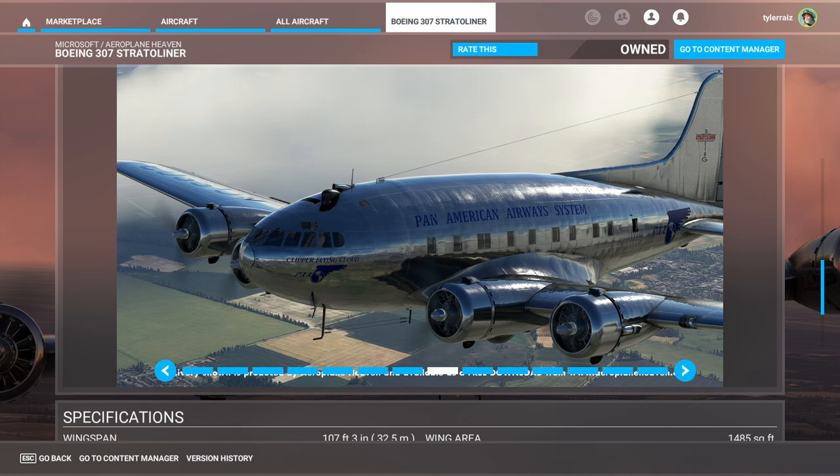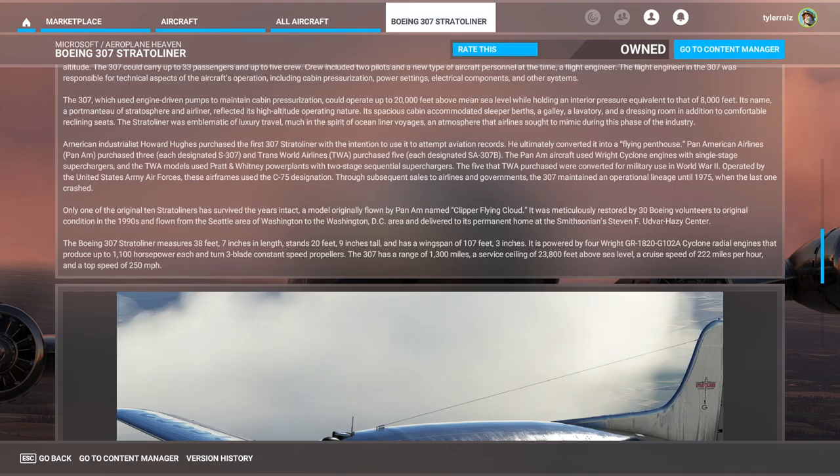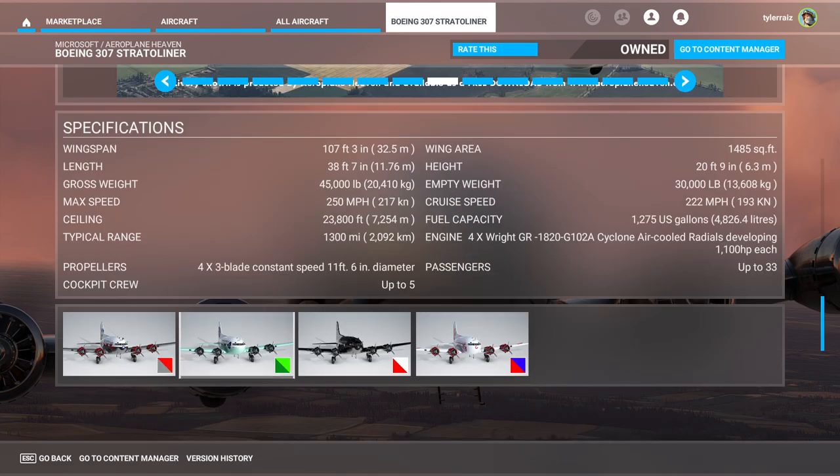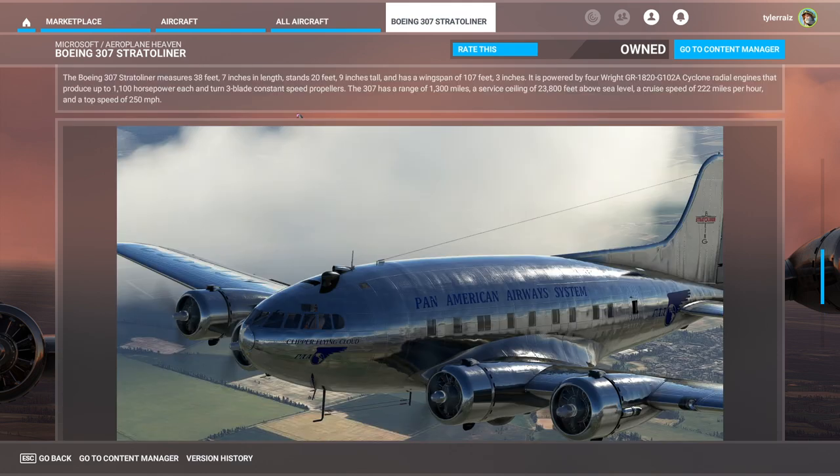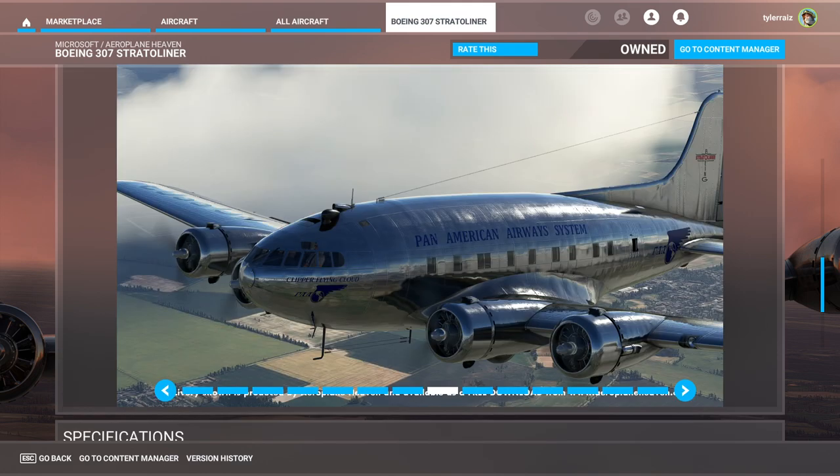One caveat: the Pan American Airway System livery doesn't come included — it does say that, and lists which liveries are included. But at the bottom of the screenshot it says a livery will be available as a free download on airplaneheaven.com. I went there and I wanted this livery, but I haven't seen it — maybe they'll have it later.